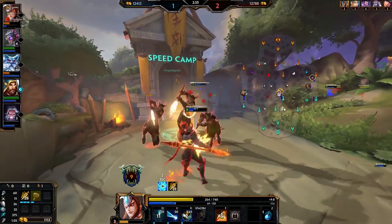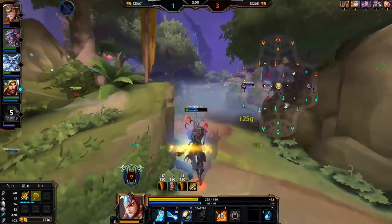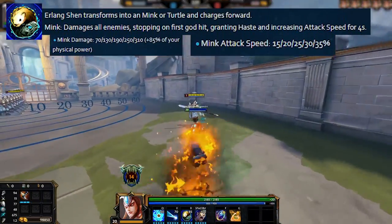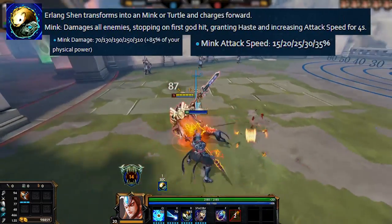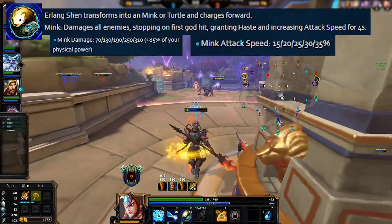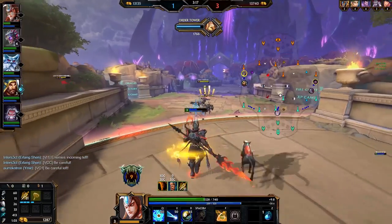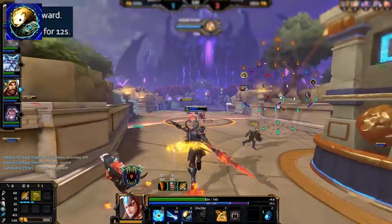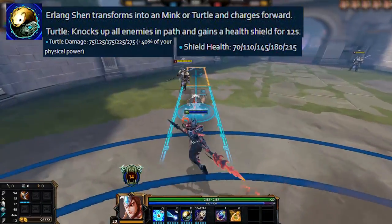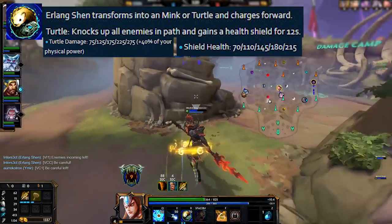Erlang's 3, 72 Transformations, is definitely his most important ability and mastering this is a large part of mastering Erlang. This is a slow progressive dash and you can choose either Turtle form or Mink form. In Mink form you pass through minions dealing damage to them and stopping at the first god, also doing damage to them, then gaining an attack speed boost of up to 35% and haste for 4 seconds. In Turtle form you gain a shield of up to 215 health that lasts for 12 seconds, pass through minions and gods, knock up gods you hit, and move slightly slower than in Mink form.